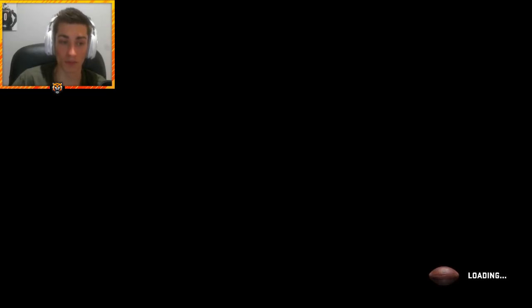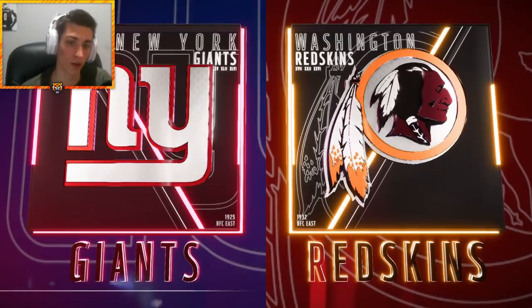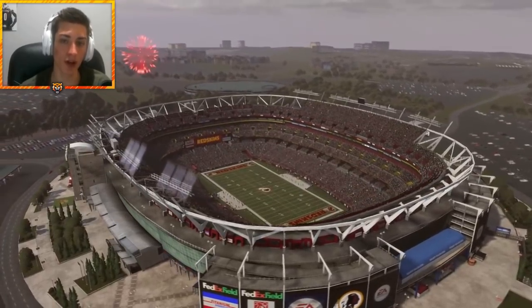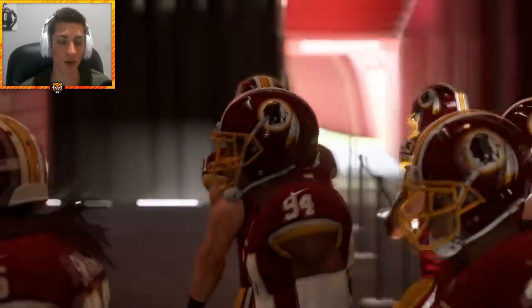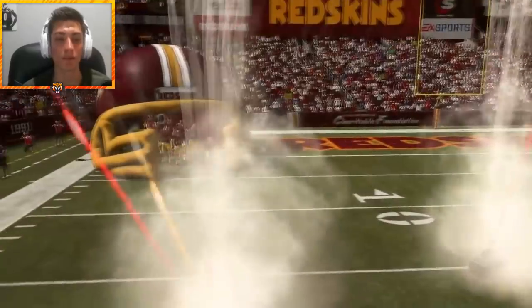They're an 84 overall. We might be facing Darius Guice today — the juice is loose, but not today. Redskins vs. Giants, live from FedExField. They've done a great job with the outer areas of the stadiums this year — really takes you into the mode, into the game, into the franchise. We're breaking out the away uniforms.